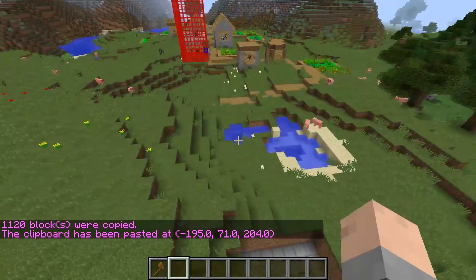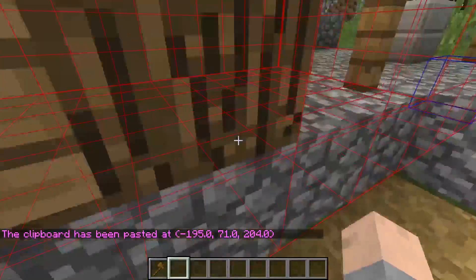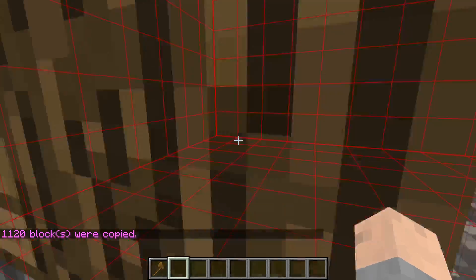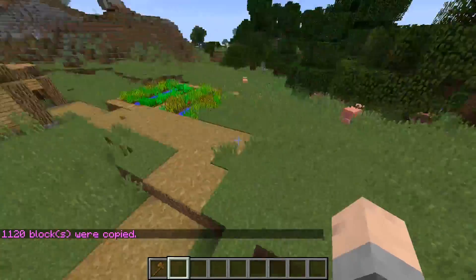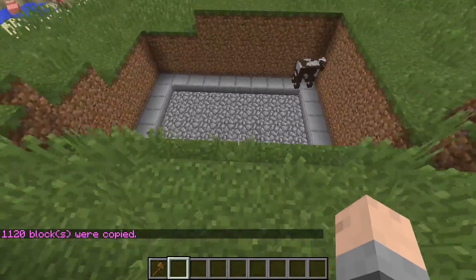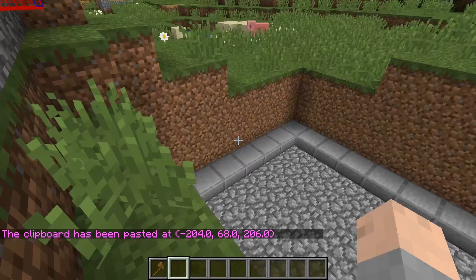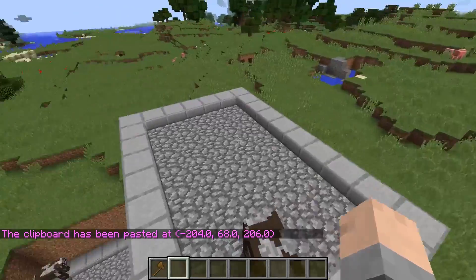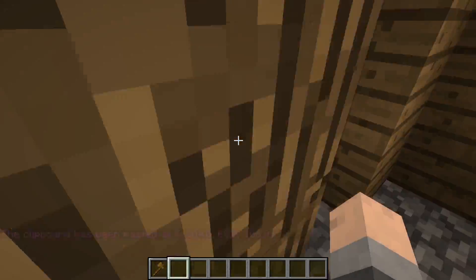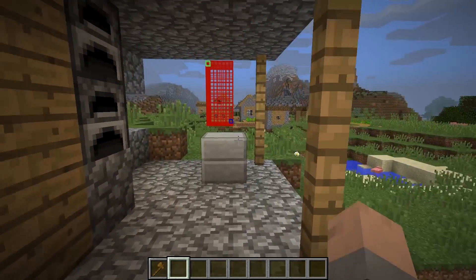Whenever you copy something, you need to be standing exactly how you want it positioned when you paste. Slash slash copy, then come back and do slash slash paste. There it is — now you have this structure pasted. Let's see what was in the chest here. Oh la la, that's so nice.